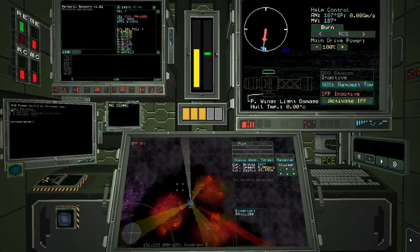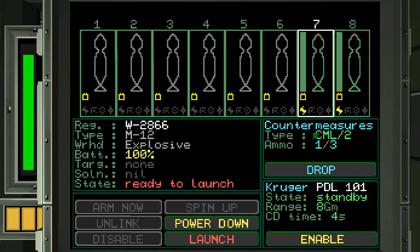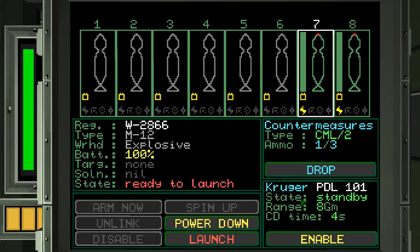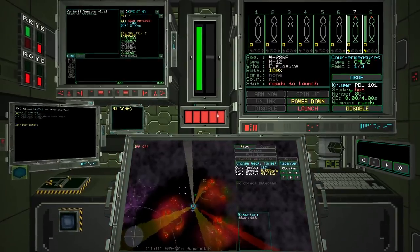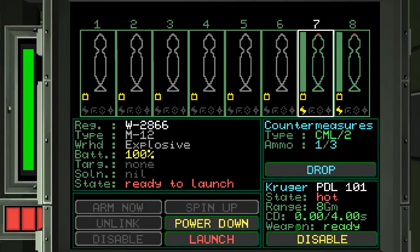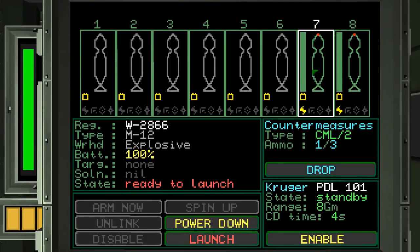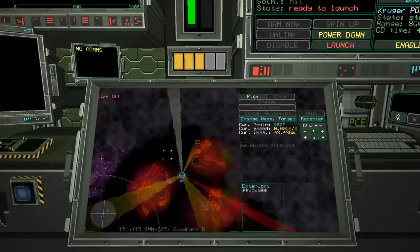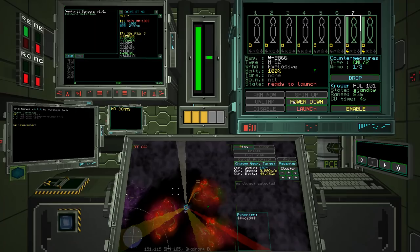So that was showing you how to launch torpedoes, showing you countermeasures — the ones you drop — and also the point defense laser. I had very limited success with it, but you can just enable it and let it do its own thing, which is quite good. If I had a better reactor, you could probably run it all the time, but as you can see when you put it on you are going to be seen from galaxies away.